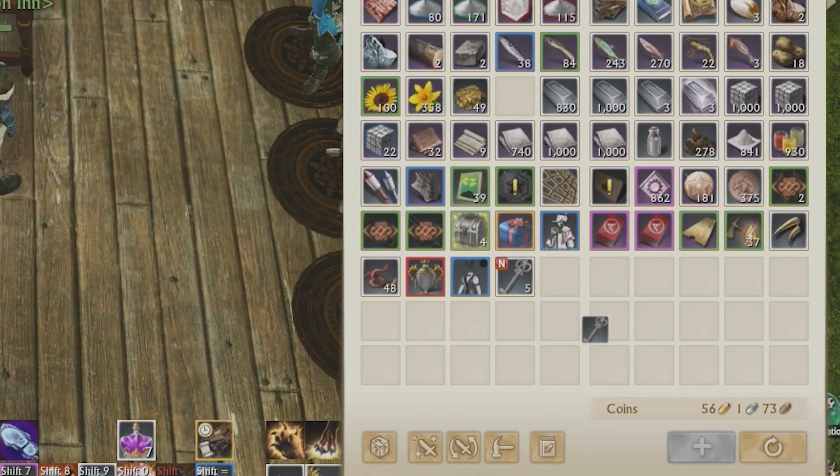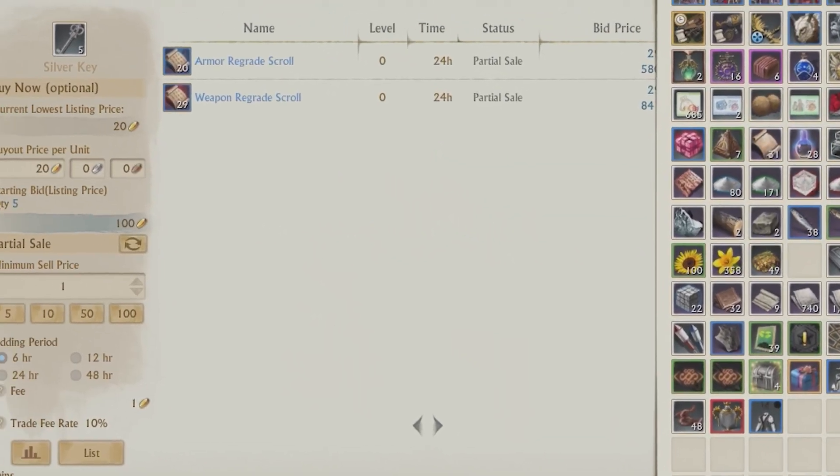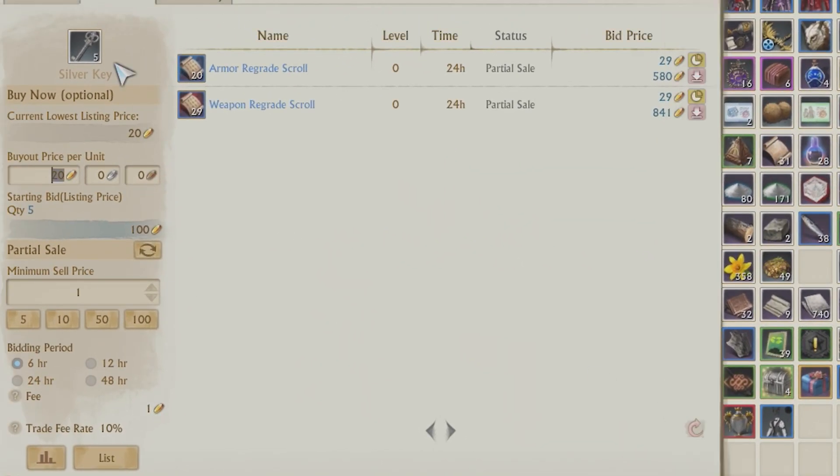Alright, so we've got our keys now. What we're going to want to do with those keys — there are one of two options. We can sell them for a profit; you can just sell them right here if you want to start making gold off that. Or if you want to take it one step further and get to those Luna Gems, or upgrade your Luna Gems yourself, you're going to want the next step.